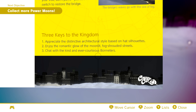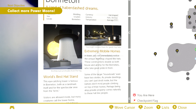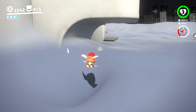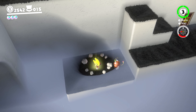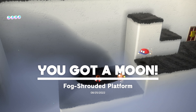The three keys to the kingdom: appreciate the distinctive architectural style based on hat silhouettes, enjoy the romantic glow of the moonlit fog-shrouded streets, and chat with the kind and ever courteous monitors. Not bad. If you want to read any of that stuff, highly recommend just pausing it at some point when I was zooming on them. But yeah, so that's a nice little synopsis of Cap Kingdom.